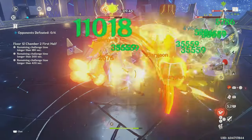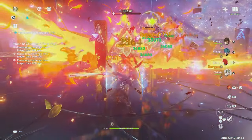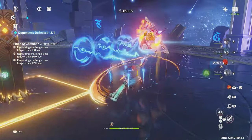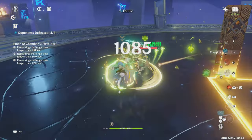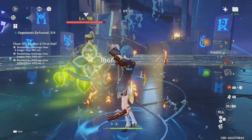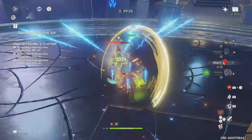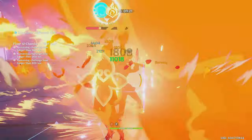Reverse Melt or Vape is when Diluc isn't performing these reactions — rather the Cryo or Hydro unit is. Given this, unless the team you're running applies a lot of Cryo or Hydro, I recommend to only use Diluc's burst as the last hit of your rotation. So after you've used all of Diluc's skills, before you switch to another character and repeat the rotation, use Diluc's burst for one big final reaction hit.